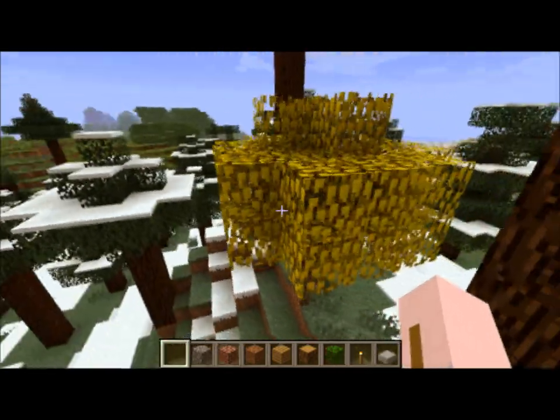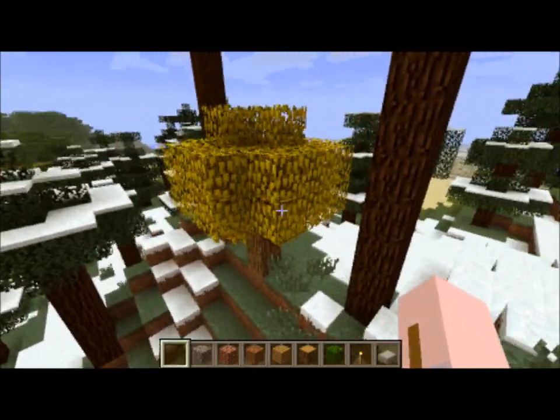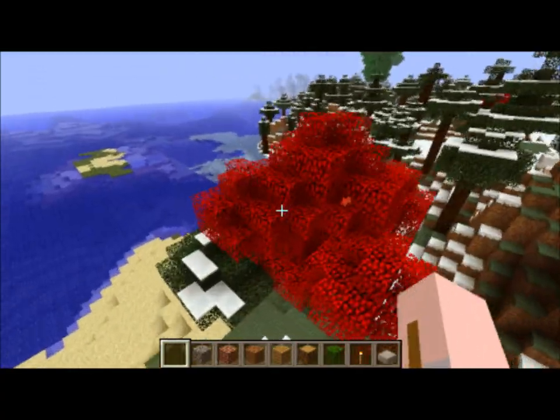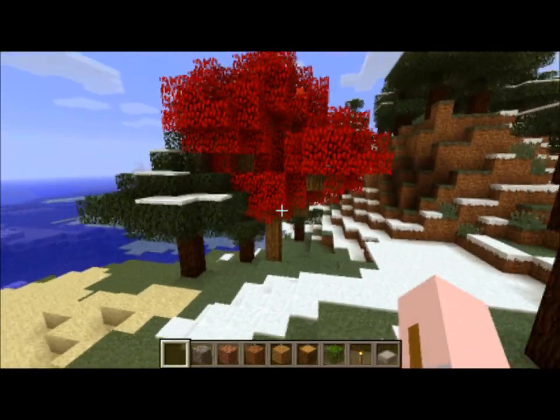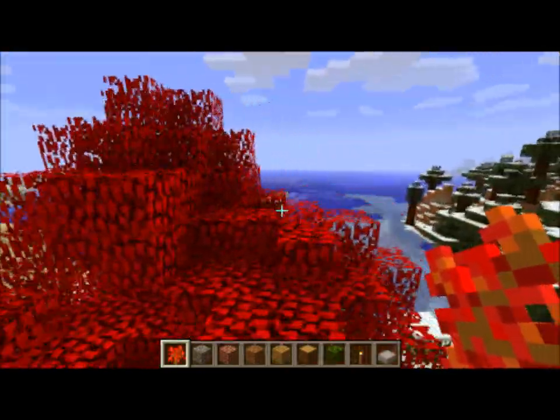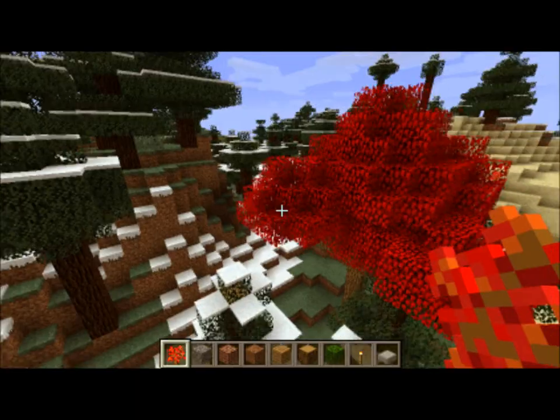Then if we head over to the Taiga biomes, we can find these yellow maples and red maples, which again have really cool colors. You can get the saplings and use them to add a little color to your Minecraft world.